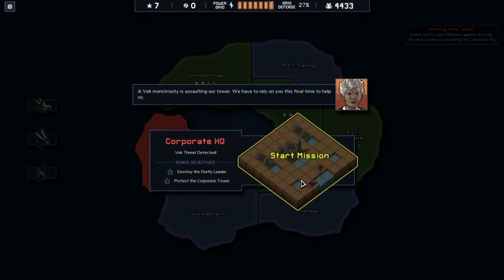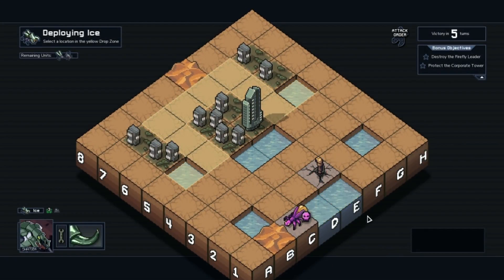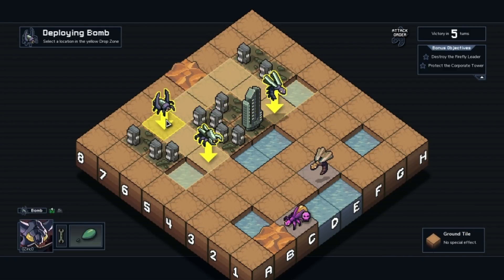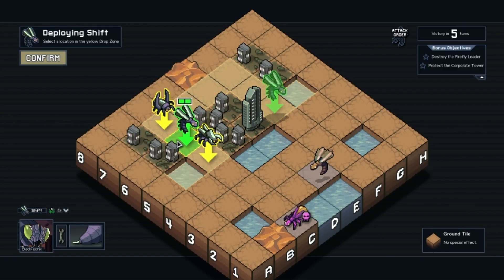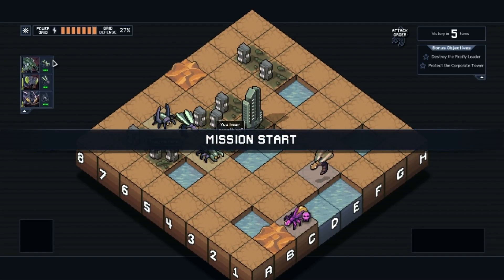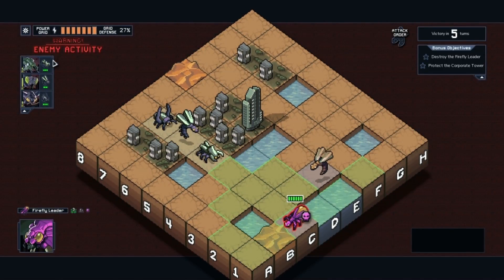Destroy the Firefly Leader and protect the corporate tower. Fighting at corporate HQ. Two enemies — that's not the worst thing in the world. Torn right now. Let's go like that, because I don't see that hornet doing anything major.